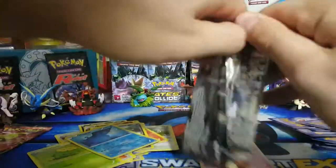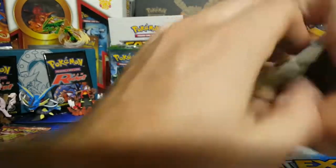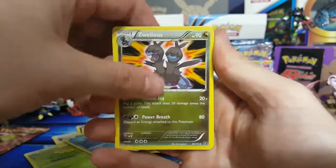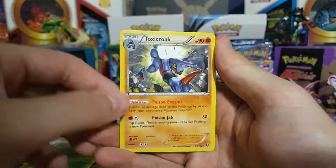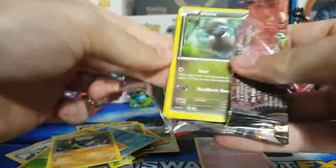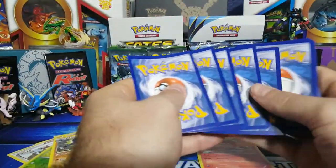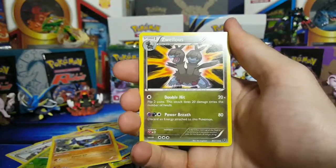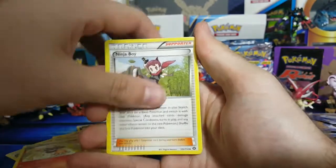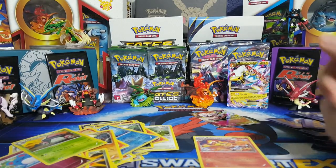Not Xerneas, not what we're looking for, but it'll be okay. I'll give away this code just to save the anticipation. Monferno, Ninja Boy, Skiploom, and then another Toxicroak. Steam Siege, gotta be better than that. Last pack — come on Xerneas! Monferno, Ninja Boy, Merill, and then a non-holo rare. That's kind of depressing — we didn't get Xerneas like we wanted, but maybe online I'll get it.